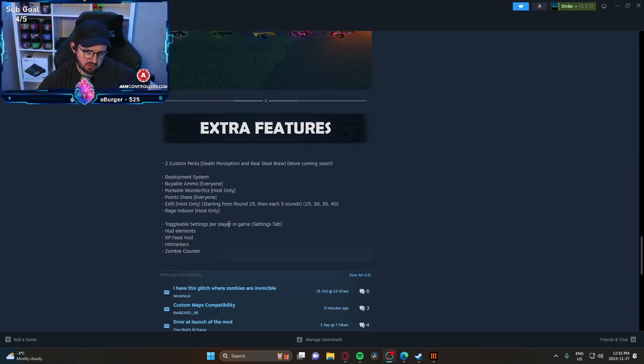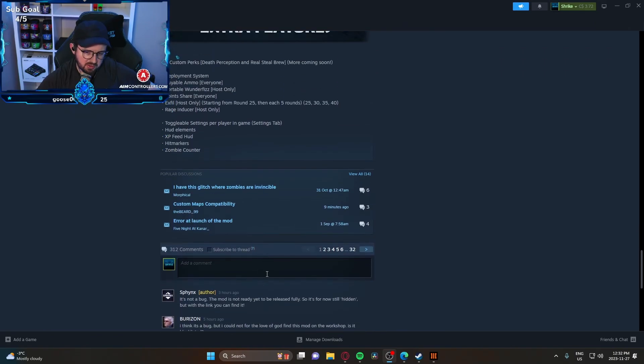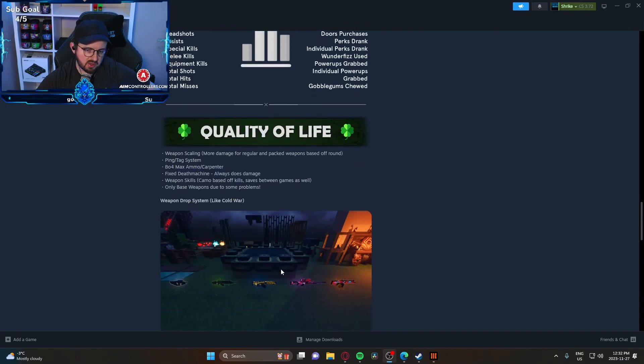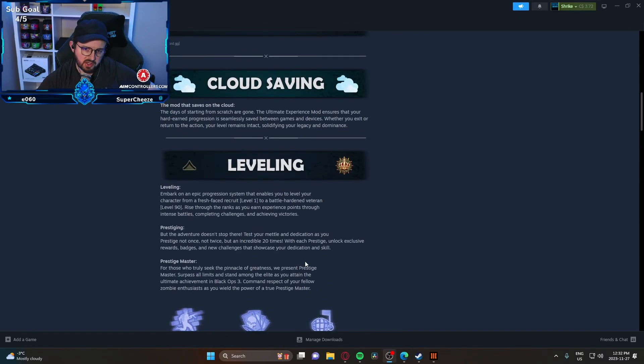It saves between games, though only base weapons due to some problems. The weapon drop system is like Cold War — pretty cool. Extra features include a deployable system you drop on the ground, portable Wonderfizz (host only), point share, exfil (host only), and striding every 25 in each five rounds. Toggleable settings include HUD, XP feed, hit marker, and zombie counter. Lots of interesting things in this mod — super excited to try it.